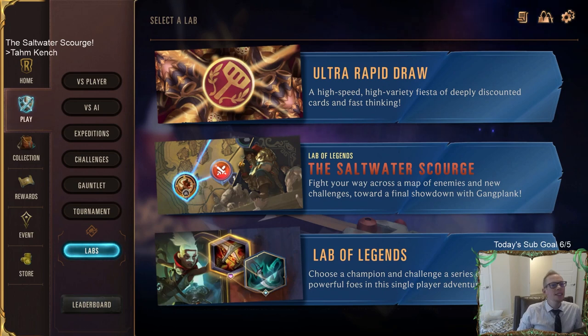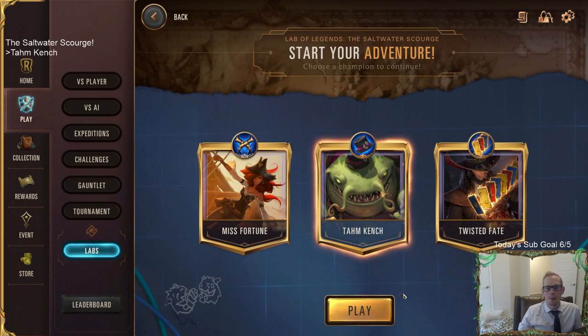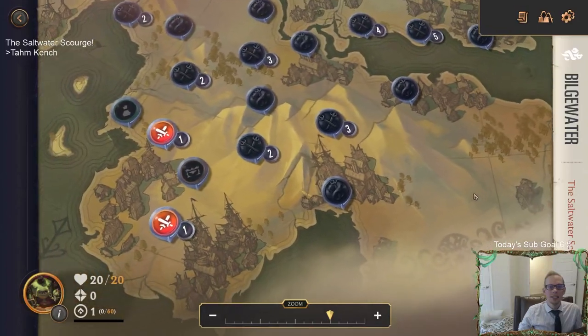Welcome everybody in Twitch chat and YouTube for the new Lab of Legends mode - the Saltwater Scourge. This looks really awesome and I've been super excited all day to try it out. This is our very first time trying this new mode. We got the news yesterday and the intro video. We have three choices and we're going to start our adventure with the Saltwater Scourge. We can choose one of three champions to take down Gangplank at the very end. Let's start in the middle - let's play Tahm Kench: 'It is my mouth into which all travels end.' Let's do it - this looks awesome!